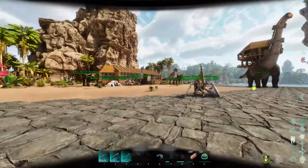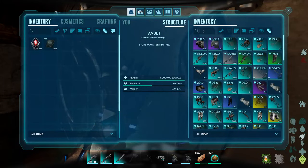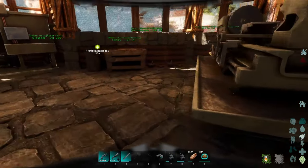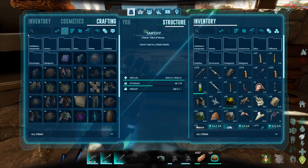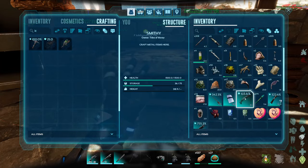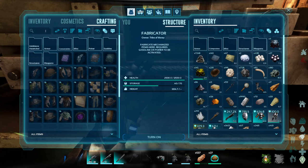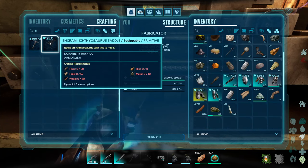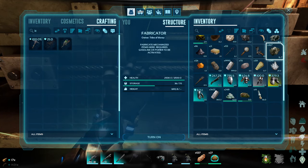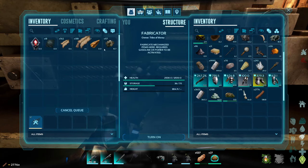Let's see if I have an Ichthyosaur saddle. Nope. Okay, what do I need? I need fiber, hide, wood, flint, and metal. There we go, we can craft it up now, and I can throw all this stuff back in.